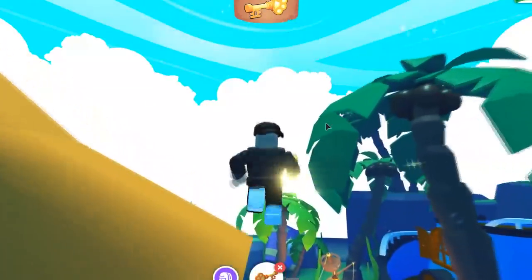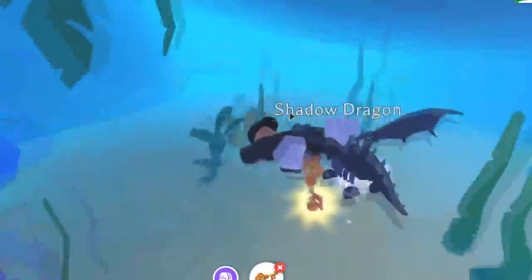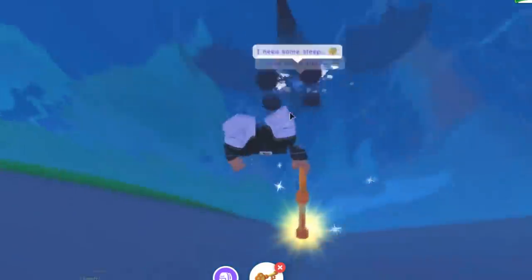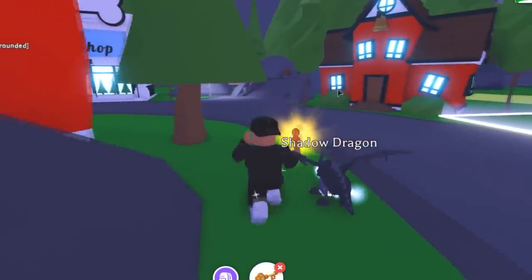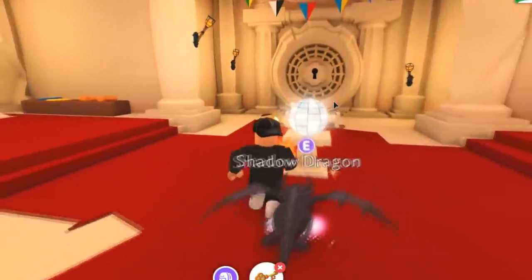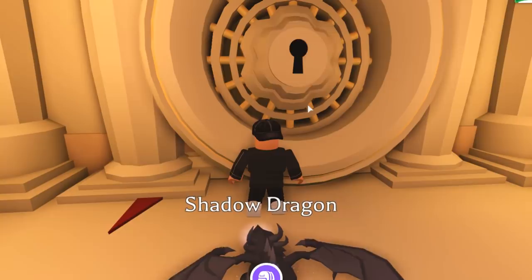Now that we have the three key pieces, we need to go unlock the vault. For you guys who remember, there was a glitch where you could glitch through the vault and see inside — it looked like the ocean or the sea. But now we need to go back to the vault officially. We get into the pet shop, go to the vault, and finally the vault can be opened.